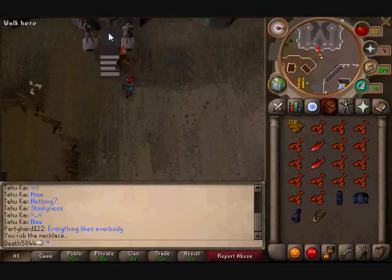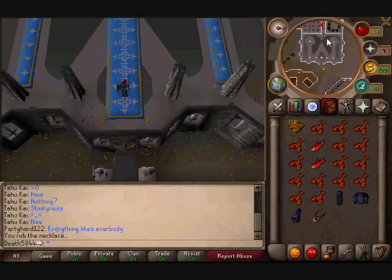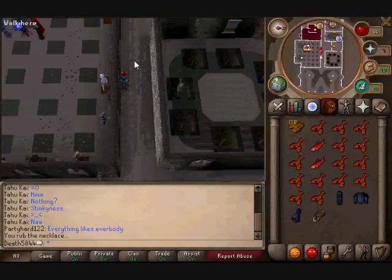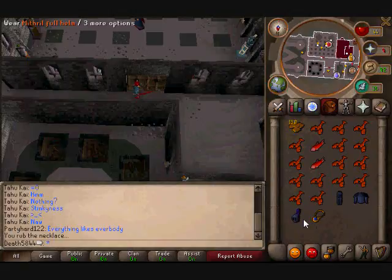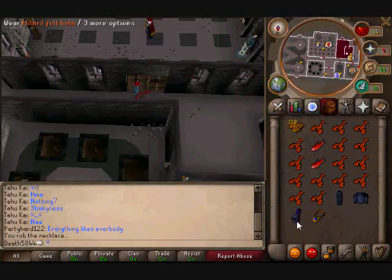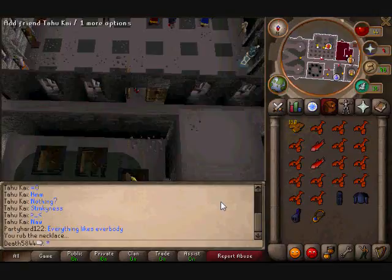So you get in here and you want to enter. First of all, there's a bank over here where you can get some food or whatever you need. What you do need is you have to have any type of armor set — it could be bronze, iron, steel, mithril, black, rune, or adamant. They all vary in levels. But you must have — this is a must — you must have a full helm, a plate leg, and a plate body.